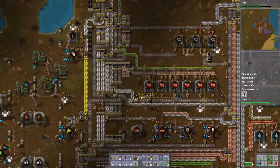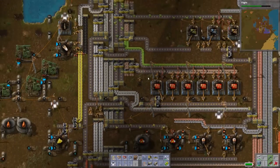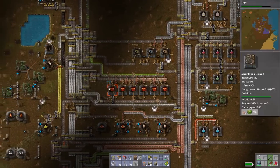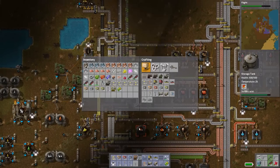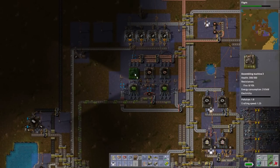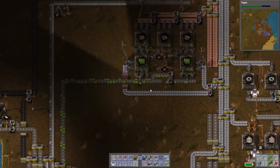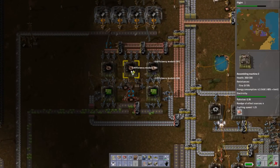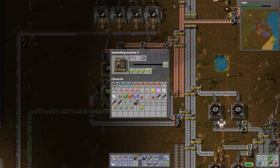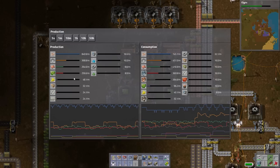Next order of business — we have to figure out how we're going to put another whole factory in here. I think what I might do is shift things down a little bit. Before I do that though, let's see what these factories can do with the new assembling machine threes in. We're at 176 before — let's just give that a second to ramp up while we put our efficiency modules in and remove the extra on each of them. 256 per minute — that's amazing!